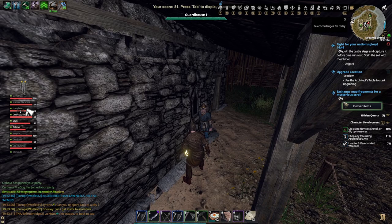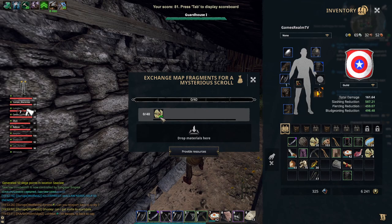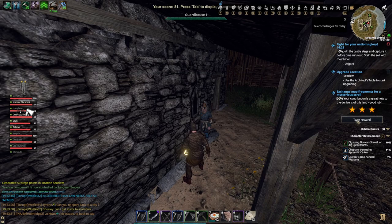So you're going to get nearby him, and you get this option: exchange map fragments for a mysterious scroll. You press deliver items. I have 334 fragments and you trade them.